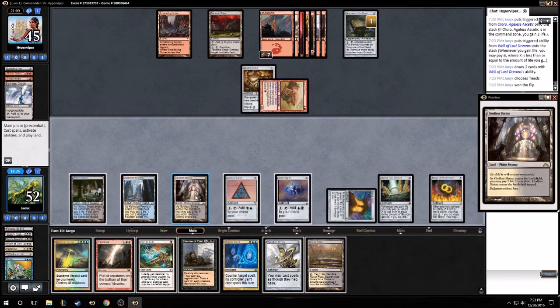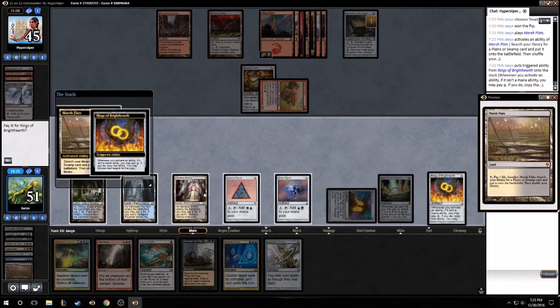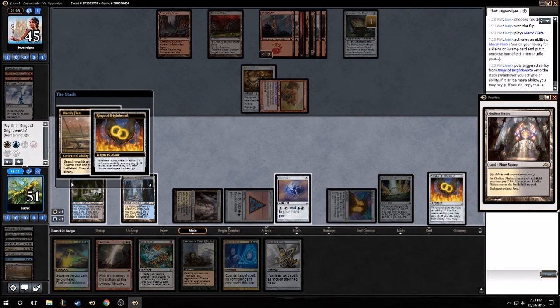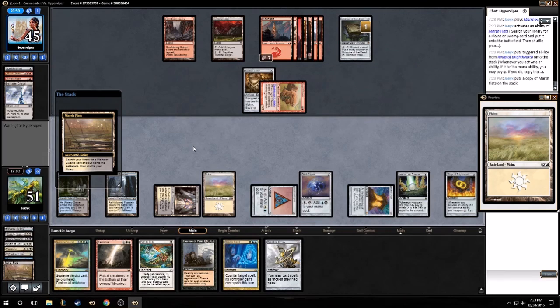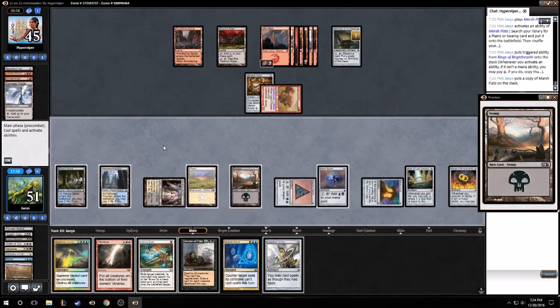Won another flip. We got a land finally. Actually I'm all for copying this - I can learn how to use signets. I guess we want a Plains and we have another Swamp. One, two, three, four, five - we got five mana left. Just hold up Render Silent.